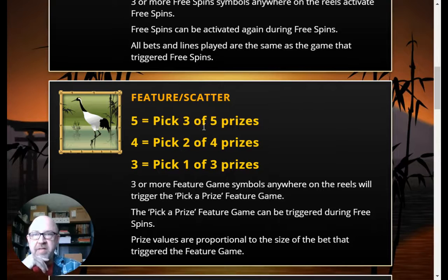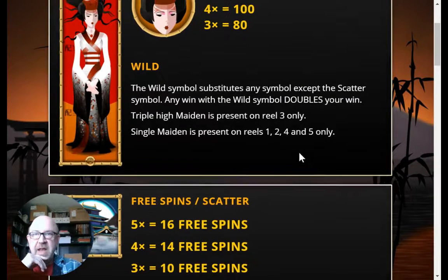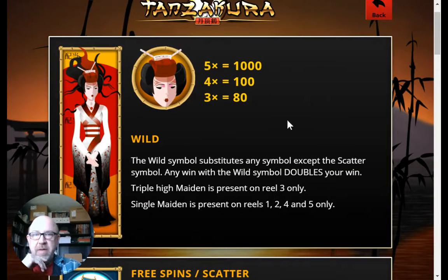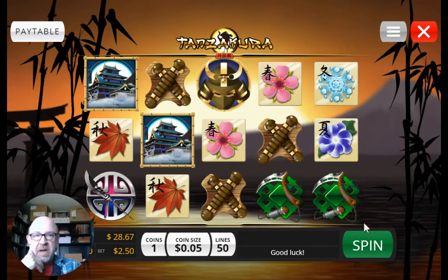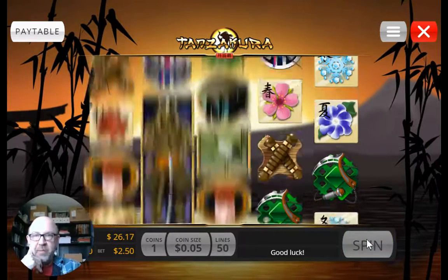There's also another scatter — the crane. This is a pick-a-prize: depending on how many cranes you get, you get to pick one, two, or three prizes. And as I mentioned, the wild symbol can appear tall in the third reel only, but when she appears and you get a winner, you do get double. Those are the important features of the game.